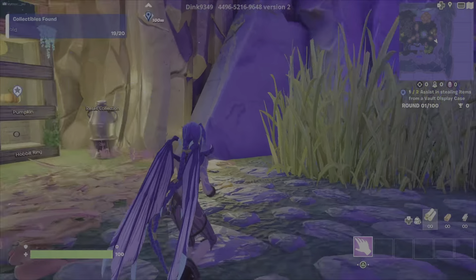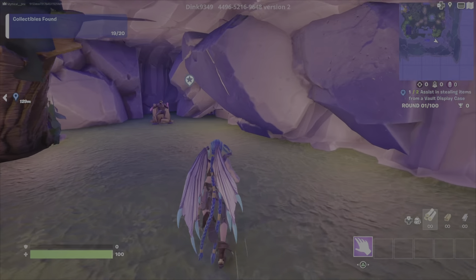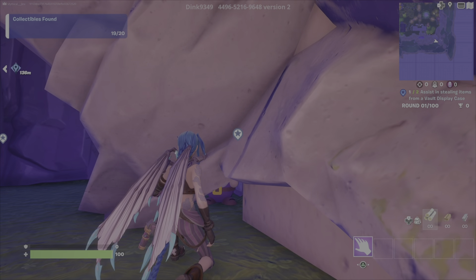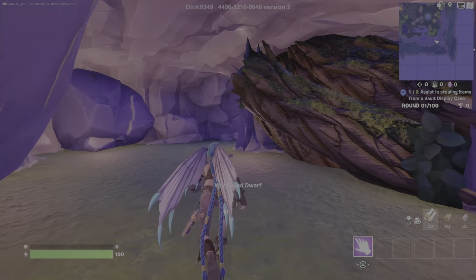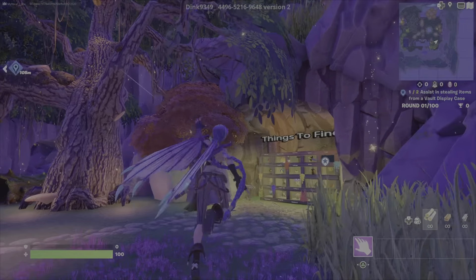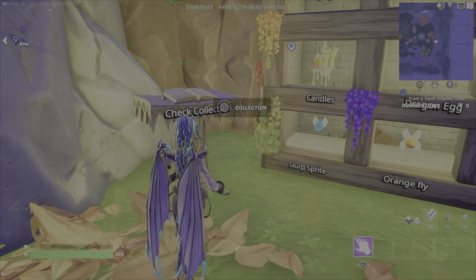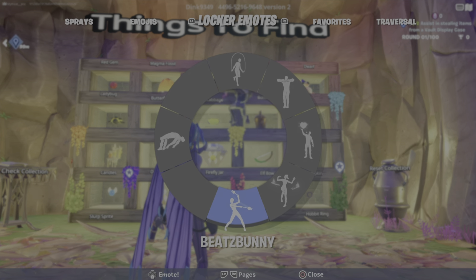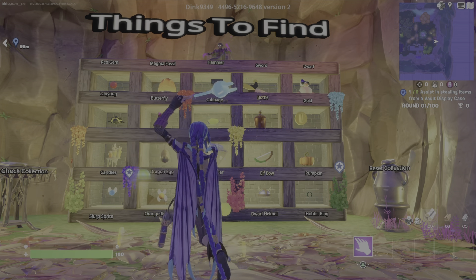Now the dwarf — last one. Back by the spawn area. We found the dwarf. We got them all, and there's the dwarf. This concludes Middle Earth. Jinx, hope you enjoy. Remember, stay mythical — let it go.